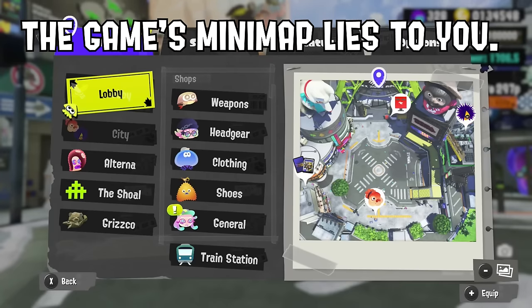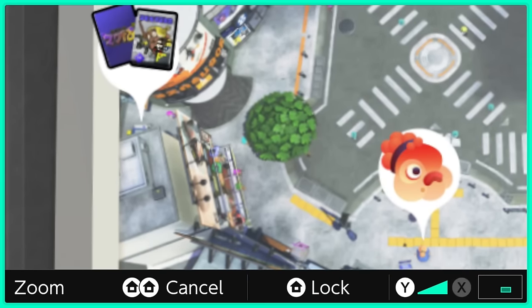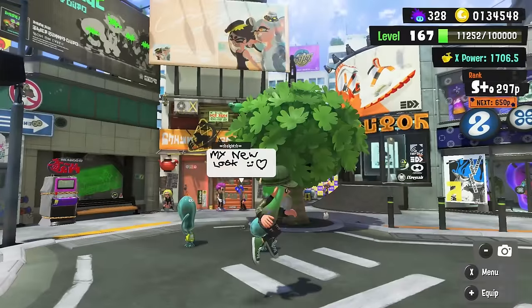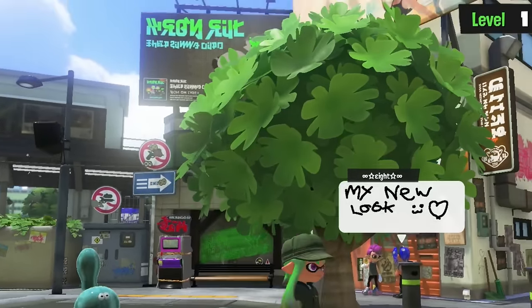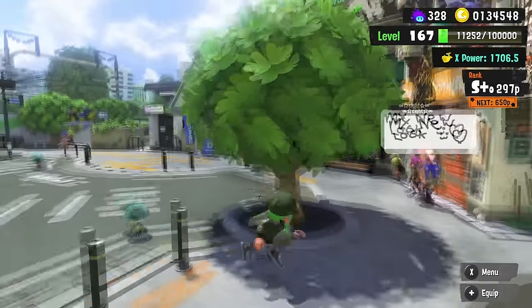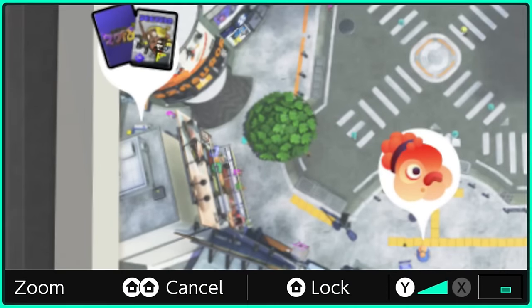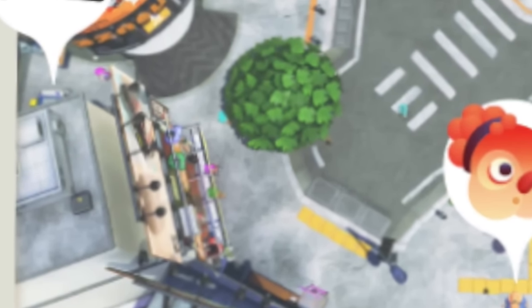On the minimap, if you zoom in a whole lot, you'll notice there's a tree where the leaves almost look like they're inkling-shaped — and it's really cute actually. However, when you actually are in-game in front of that tree, you realize it's just what the map looks like. This looks nothing like inklings. It looks almost like a four-leaf split clover, but it really doesn't on closer inspection — especially look at the ones on the bottom.